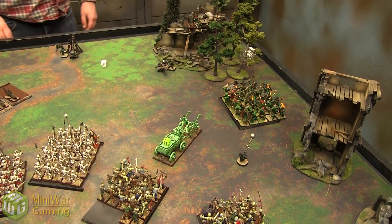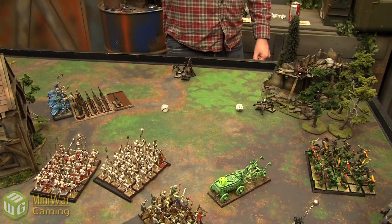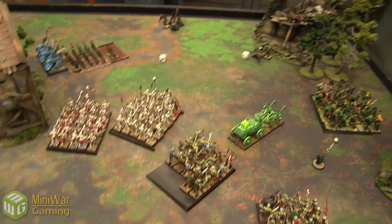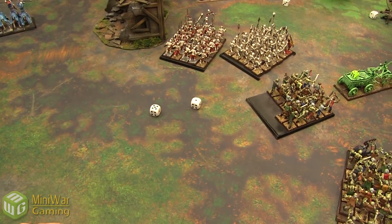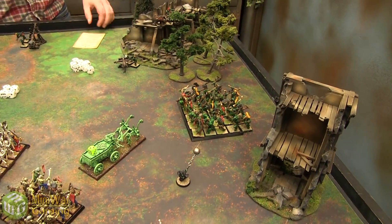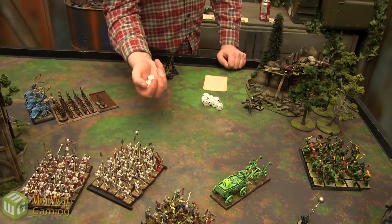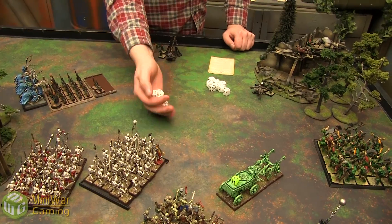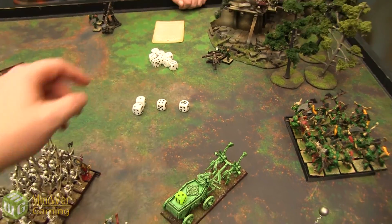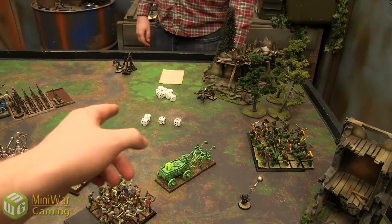It's 6 to 12 power dice. Wurzag opens with Foot of Gork — needing an 11 and getting it, rolling a total of 17. I'm going to Dispel Scroll that one. Then the Vindicative Glare — the big version is 3d6 damage but only needs a 6 to cast on 2d6. Aiming at the zombie unit since those are the viable targets. It goes off, killing four dead zombies.